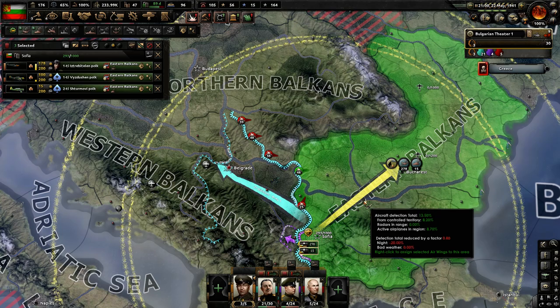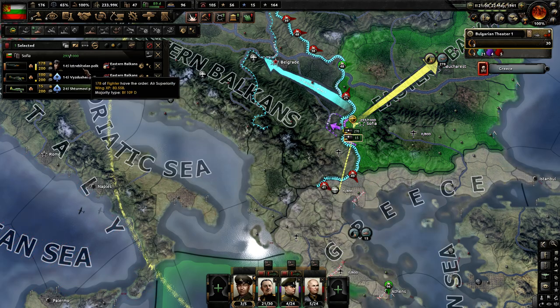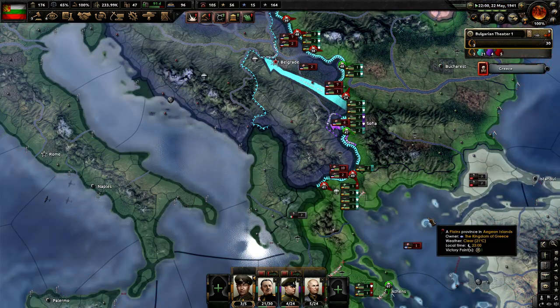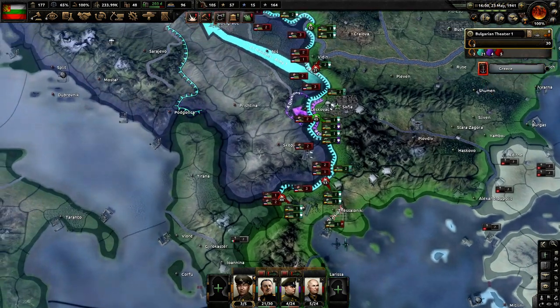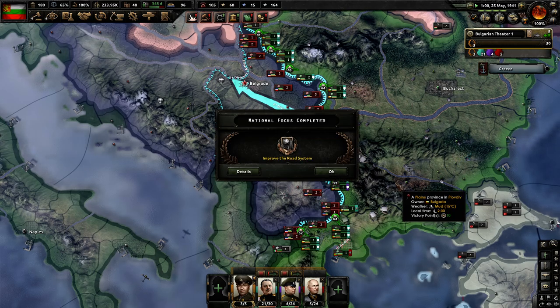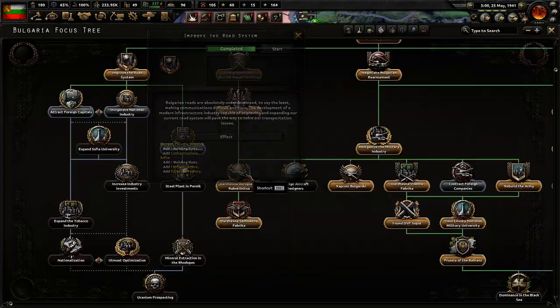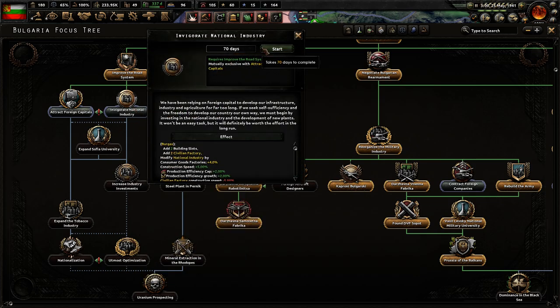So they're going to attack into us. Let's see if I can split my air wings here — it would be really bad to lose down here. So it was looking bad there for a moment and now we're recovering. This isn't doing as well because they don't have the 7-2 artillery. So we're going to integrate the national industry — I don't care about this negative 5% civilian factory hit — and I want to expand the Sofia University.